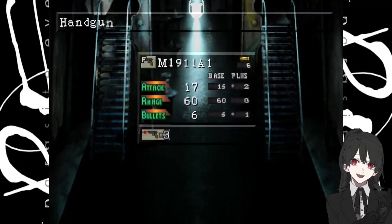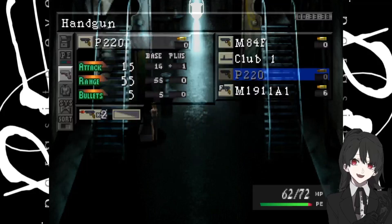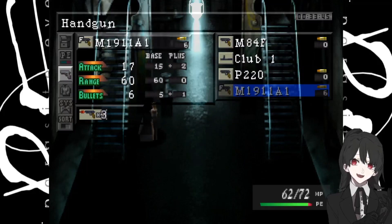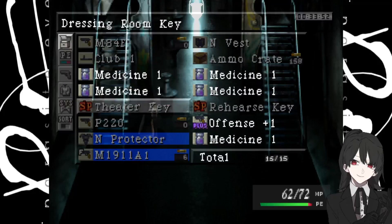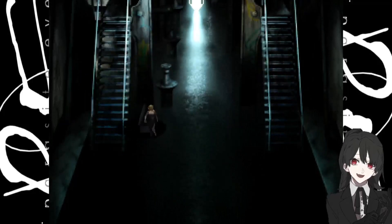Up here we find the M1911A1. This has even more range, more power, and it has a three-shot burst ability, so we will definitely go ahead and use that. As you can see, it also has another open slot for putting extra effects on there once that becomes relevant — not quite yet, but it will be soon.